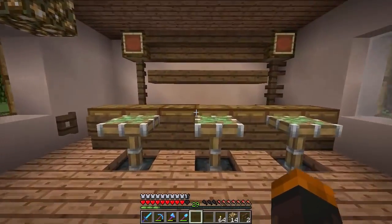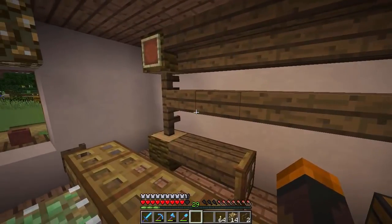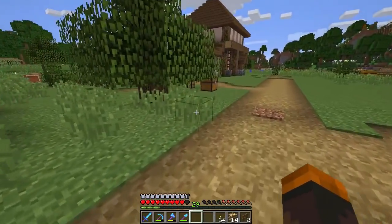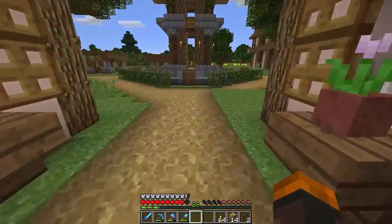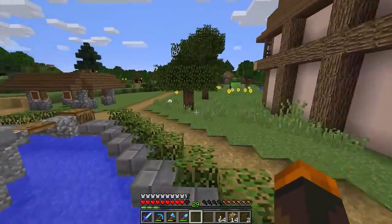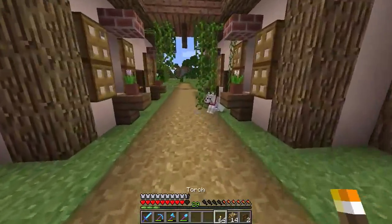Along here we actually have our potion bar, which is really empty and kind of looking abandoned. We have to definitely add up the potions in here. That is why today we're gonna be going to the nether. We're gonna link up one of the portals I placed on the mountain. If you guys would like to see more of the Minecraft let's play, don't forget to go ahead and hit that like button.